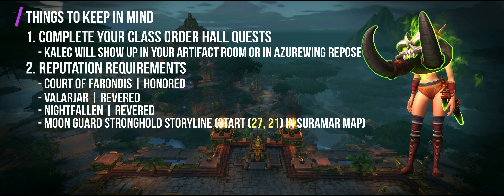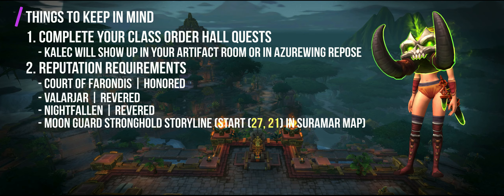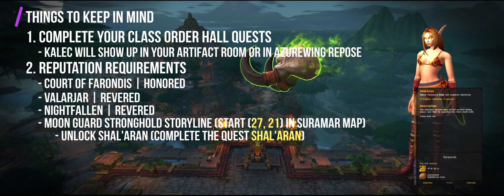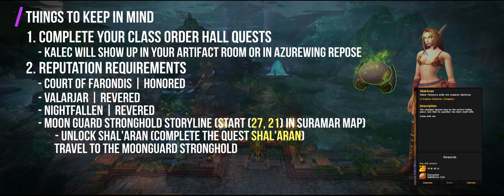To complete or at least start the Moonguard Stronghold story, it's at coordinates 27, 21 in the Suramar map. However, to be able to start the story, you need to unlock Shal'Aran and complete the quest aptly named Shal'Aran. After that, travel to the Stronghold. You'll know you can start the Moonguard storyline when you see an ice block being attacked by the Nightborne. It will also help towards the end of the whole questline if you can activate the Moonguard teleporter, but it's not really required.